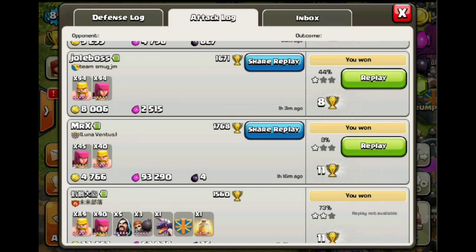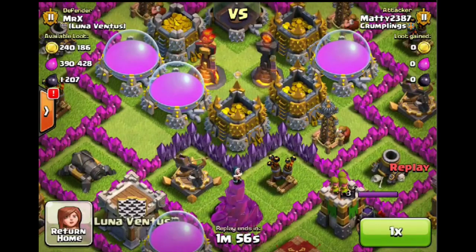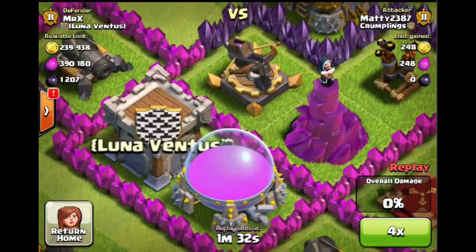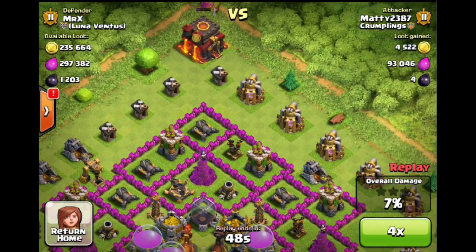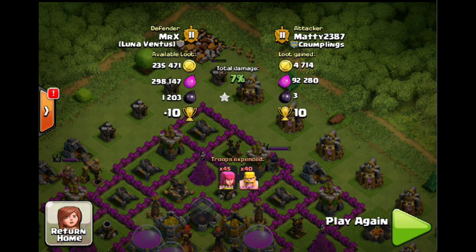Let's go through these replays one by one. That bottom one - more barbs and archers to be honest. In this raid the town hall was obviously quite easy so I chucked my troops up there to take it out. I noticed the elixir was pretty accessible too. My troops didn't end up taking out the town hall - I think they got killed by the archer queen - so I went back in and threw some more archers in to finish the job.